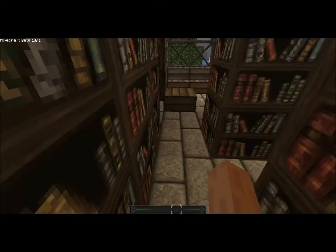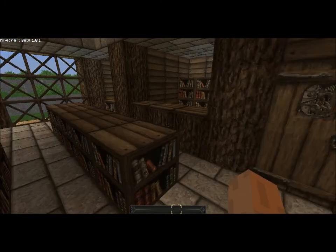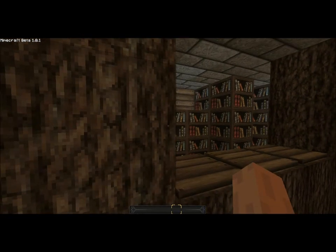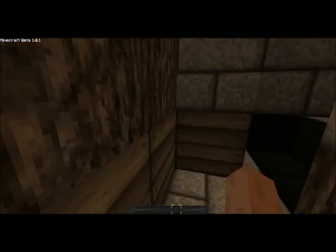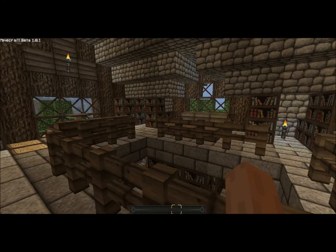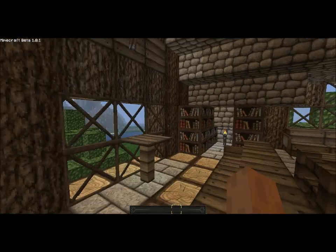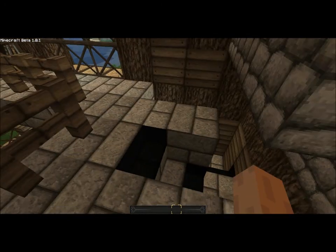Tables where people can eat. I'll maybe do another tour of just some important buildings on the server — a more in-depth tour, maybe showing how to build them. Leave it in the comments if you want me to do that. And here we have a small upstairs with some bookshelves as well, because this is a library and it has a lot of books.